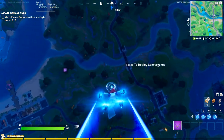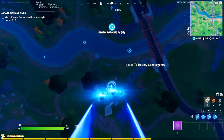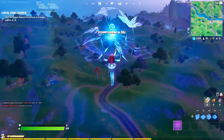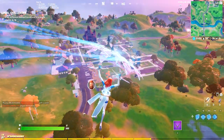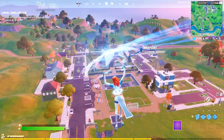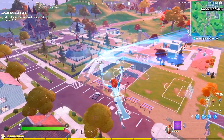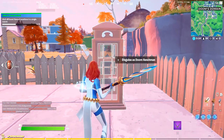For stage one, we're going to be heading over to Doom's Domain. This is where you can find two disguise booths, not just one, two. You could pick whichever one you want, but I'm going to show you guys where both are located. All you have to do for stage one is throw on the Mystique skin — please make sure you have the Mystique skin on.